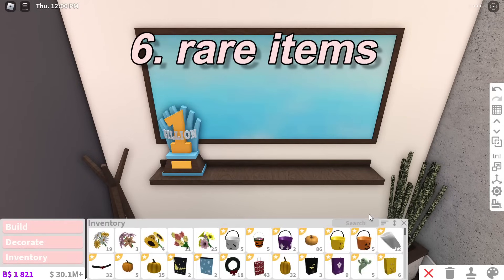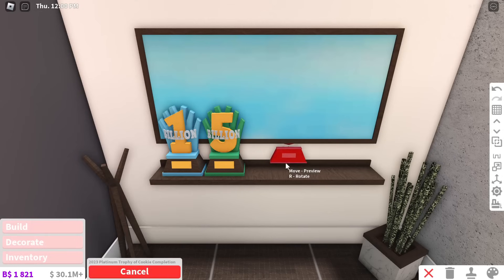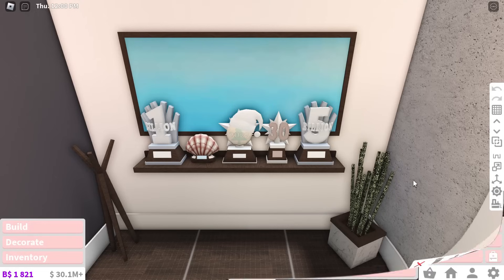Next is to collect your trophies and rare items. When the game is free, some trophies and items like the seashell trophy, 1 and 5 billion visit trophies, and seasonal event trophies will be a lot rarer and more valuable. You can make a display of all your rare trophies. They're a nice addition to your house and show how long you've played Bloxburg.